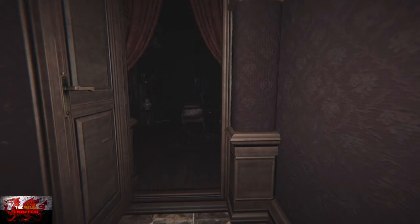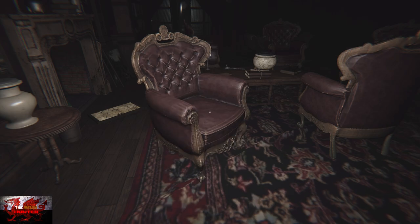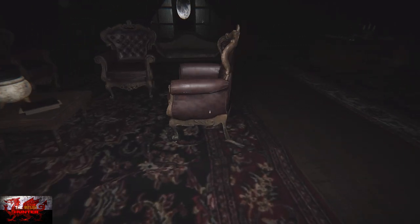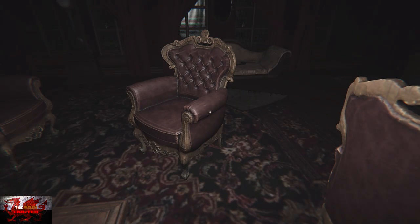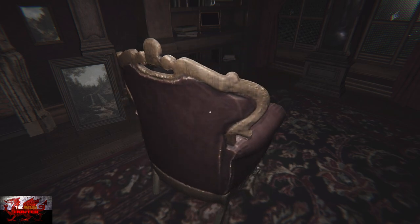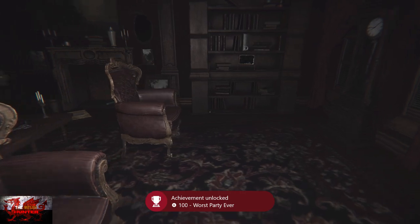In the next room we're going to get another missable achievement. All we have to do is turn the chairs all away from each other. The first two chairs in front of us — face the seat towards us, the seat on the right looking the opposite direction, then same with the next two chairs — put those in the opposite direction. We'll get the 'Worst Party Ever' achievement.